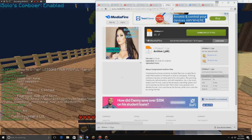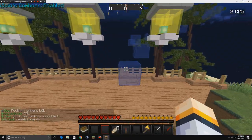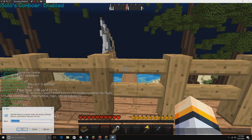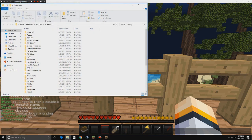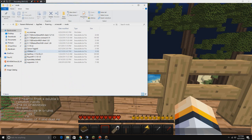You go to that, you download it and you're going to have this. I highly recommend that you download Forge to be able to use this. What you want to do is go to your .minecraft folder, which is here — you do %appdata% to get there.